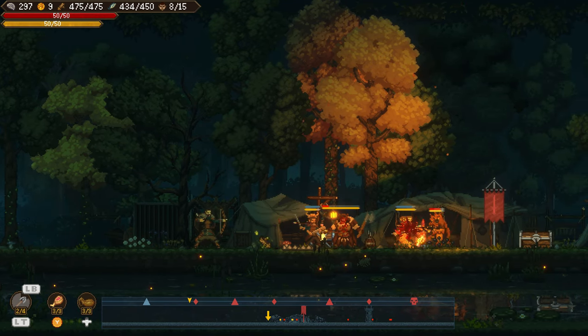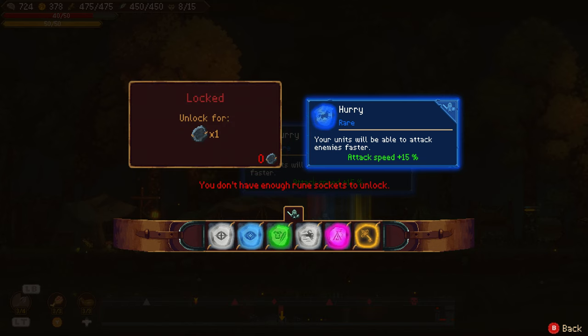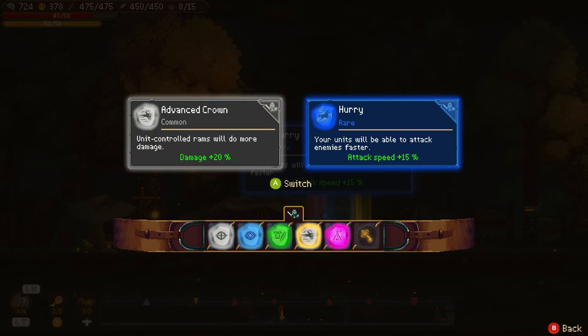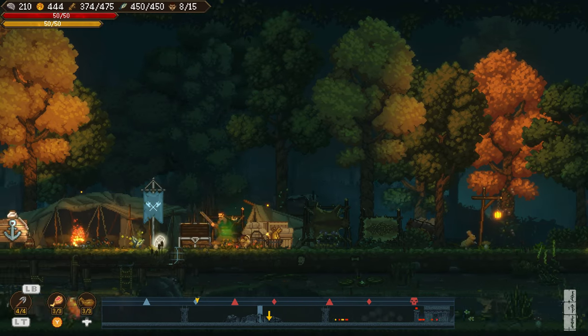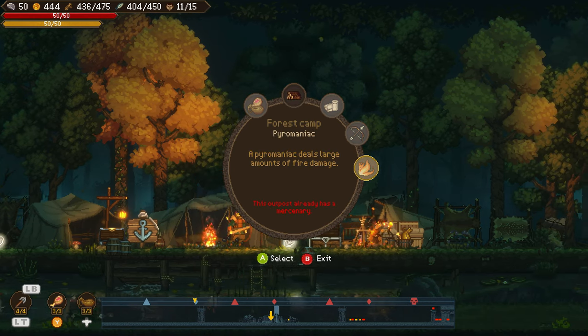You only have so many slots on your belt, and at the beginning some are locked and require a rune socket to add more space. Once your belt is full, you'll really need to be strategic with which runes you pick up and which ones you toss aside. Finding a new rune that is epic or legendary does add an element of fun to looting the many base camps you'll encounter.